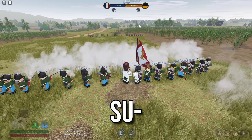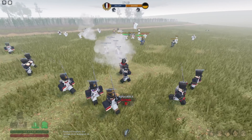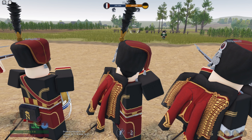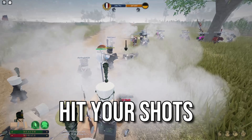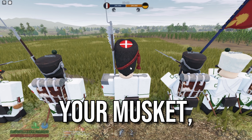Your aim absolutely sucks. Your gun is extremely inaccurate, but I guarantee you that you will hit your shots if you aim properly. To aim your musket, press F.